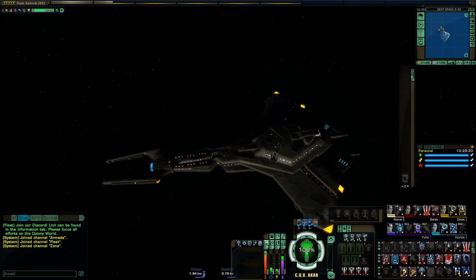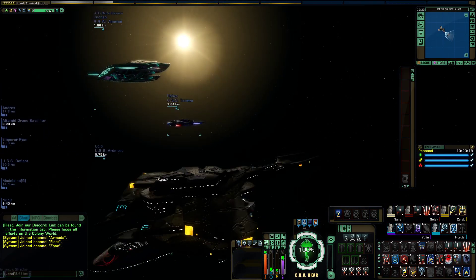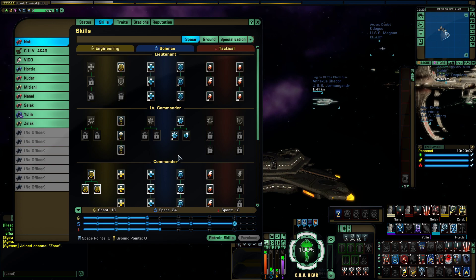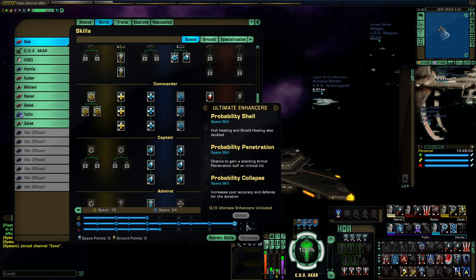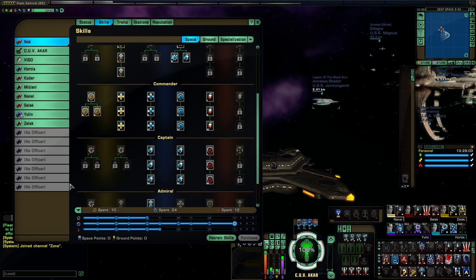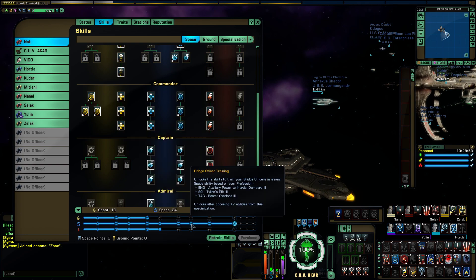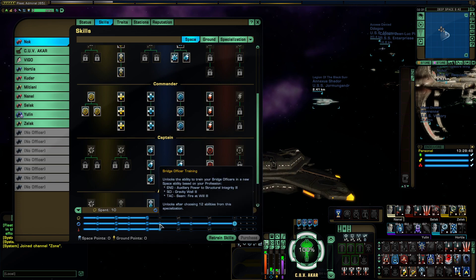This guy actually serves a very important purpose for me. He's a tactical character, but he's built around a science build. Here's why — let's jump into skills. He's very heavily into science, almost all the way to a full science build. The reason I created this guy with a science build is that with a high enough science, I can create tactical Beam Overload 3 and Beam Fire at Will. That's one of the many purposes this guy serves, but this is probably the most important one.